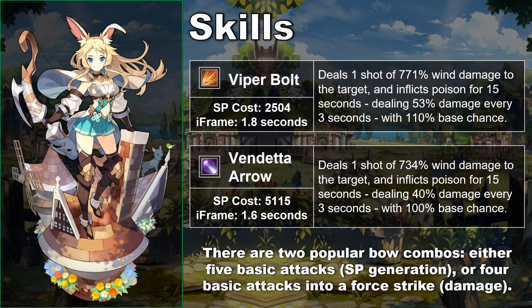It's nice that Eleonora has multiple quick-to-charge attacking skills. Viper Bolt takes around 1.5 bow combos to charge depending on her skill haste level, while Vendetta Arrow takes a little more than 3 bow combos. There are two main combo methods for bows: 4 normal attacks into a 4-strike for the most damage but slightly worse SP generation, or 5 normal attacks for slightly less damage but better SP. Either works fine; I usually opt for more damage via 4-strikes when easy to land. One corner case: at 15% skill haste, she can charge her second skill in under 3 combos, but you need 5 basic attacks per combo for that extra SP gen — or 1 four-strike combo and 2 basic attack ones at 12% skill haste.